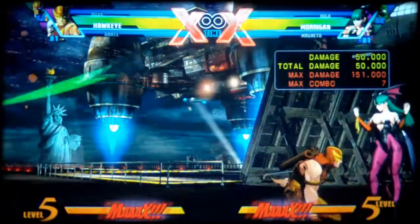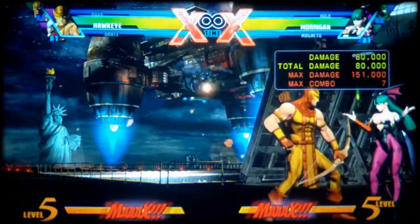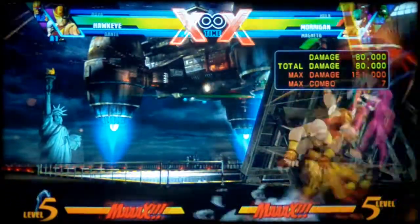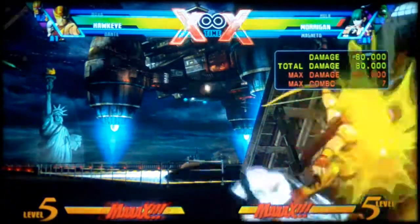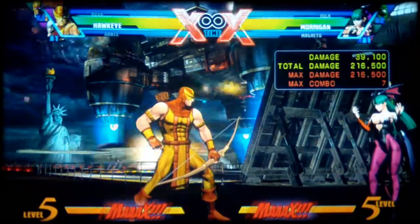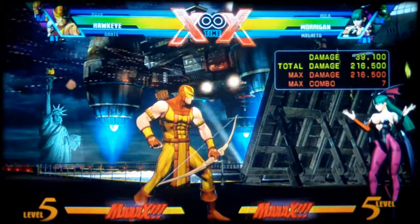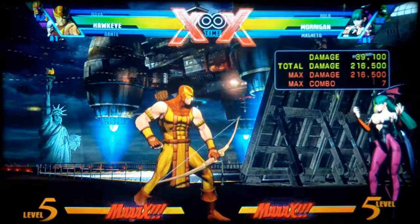Then you're going to hit hard, then down forward hard, then special. After the special, you're going to jump away from the character, then do medium hard special. As soon as you land, you're going to X-factor and then go into the tag team special — which is Hawkeye's level 3.